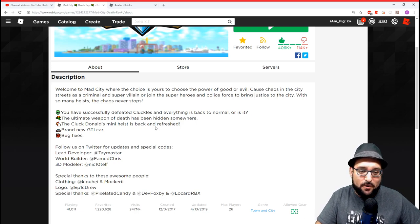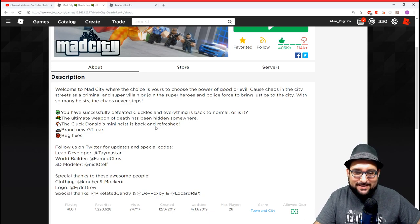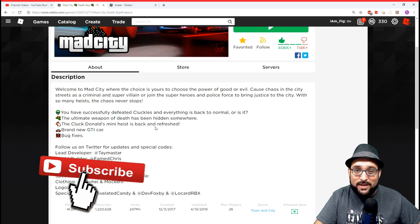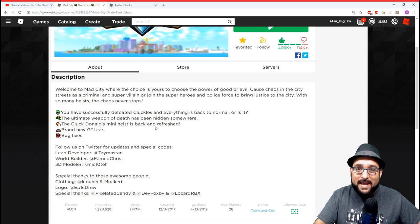I'm going to show you guys all this cool stuff today — where to get the ultimate weapon of death, where the new GTI car is, and how the Cluck Donald's mini heist has been updated. Before we do, don't forget to hit that like button, and if you're new here don't forget to subscribe. We'll have more Mad City update videos as the game gets updated.